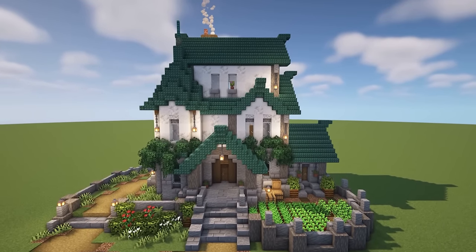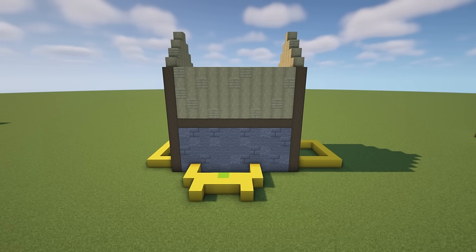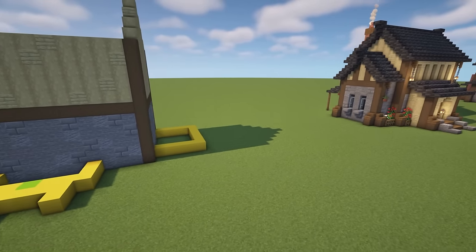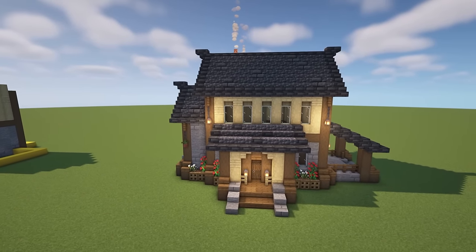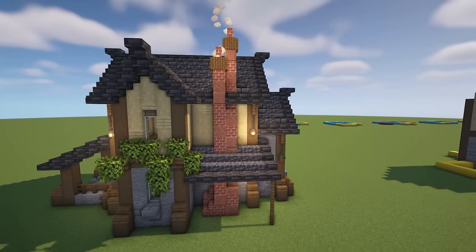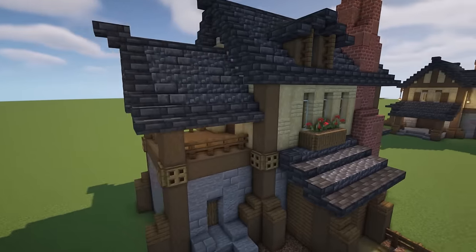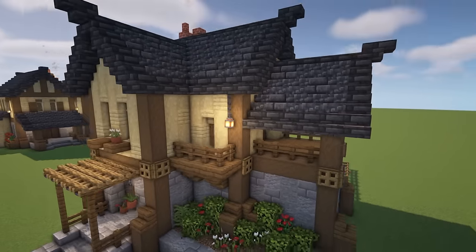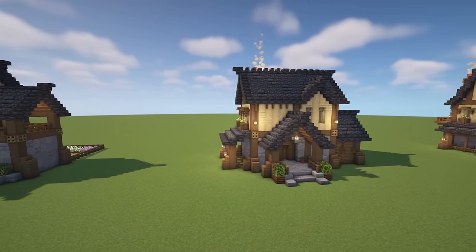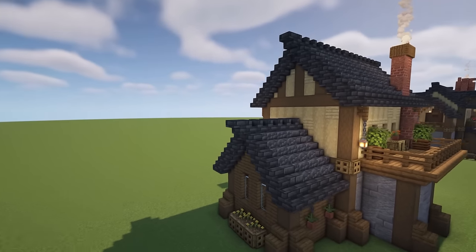So as you can see, step by step as we add and change different things, we can see just how much a build can change. Starting with the layout, we created a basic design, then added areas to build upon. From there we created multiple different versions of houses. Each design can be changed even though you have exactly the same layout — several designs that all feel very different, whether or not you're using the same block palette.